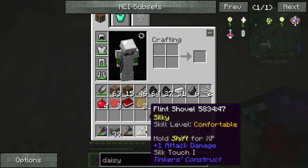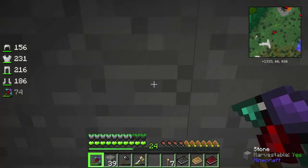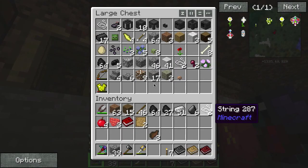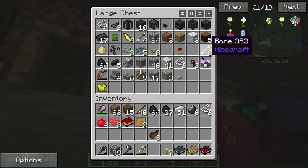The same thing happened with my shovel, and now I have a Silk Touch shovel - how amazing is that! With that Silk Touch I managed to get these fossils. You can pick up the actual block - these normally just drop bones.